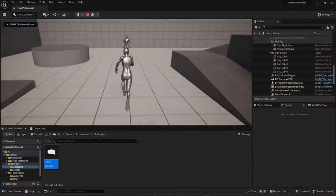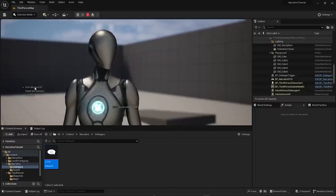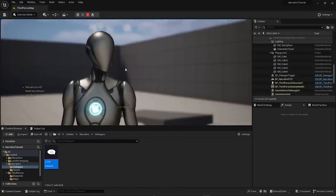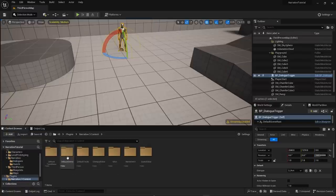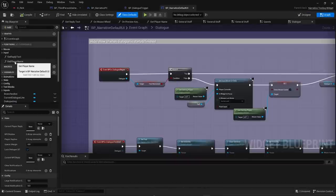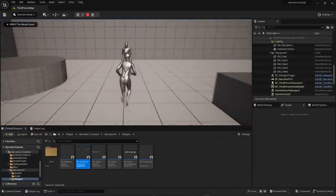Test it out: Rick says 'Hi, I'm Rick', you say 'How are you, Rick?', he replies 'I'm just swell, partner', and you can ask questions again thanks to the backlink. You'll notice the player name shows as an ugly system name in the editor. To change it, go to Plugins > Narrative Content > Narrative UI Widgets, open the Default UI, find the Get Player Name function, and hard-code the character's name — for example 'Rubes'.